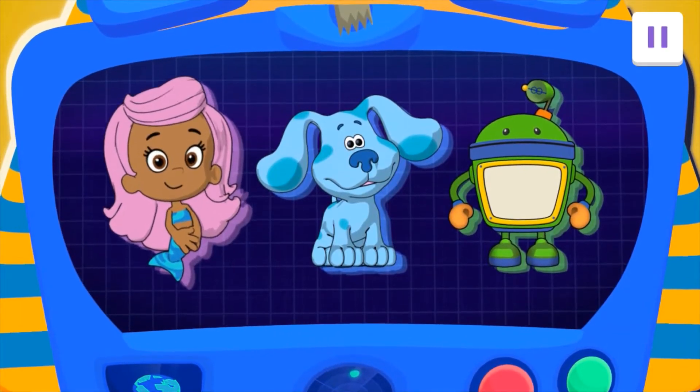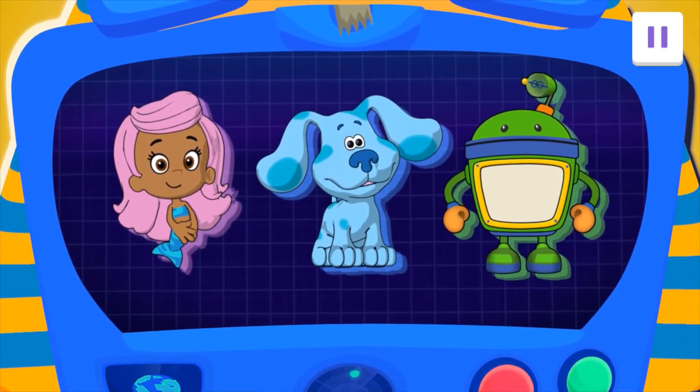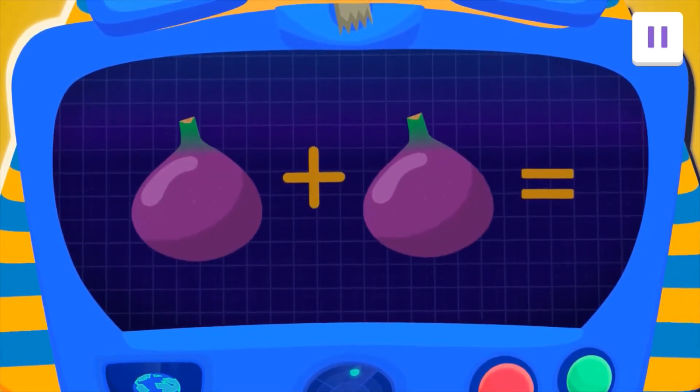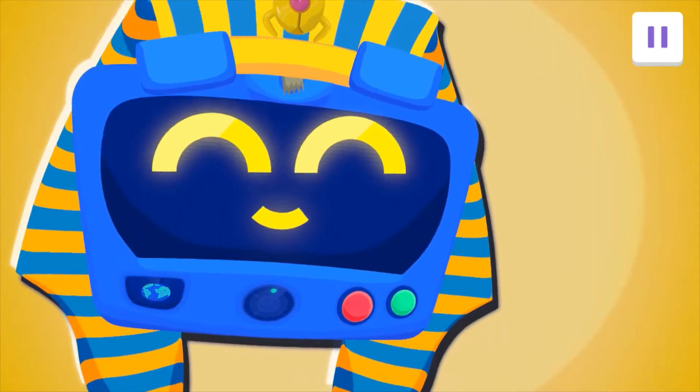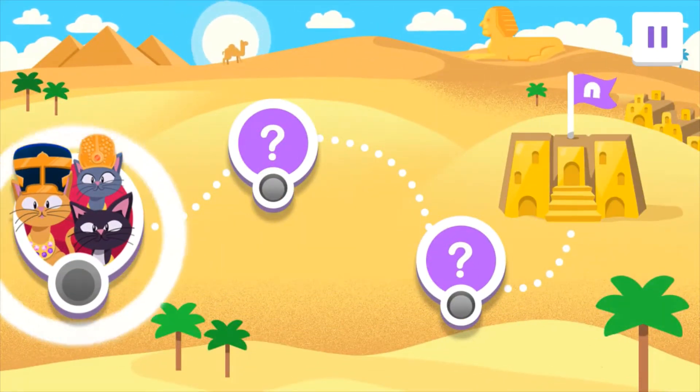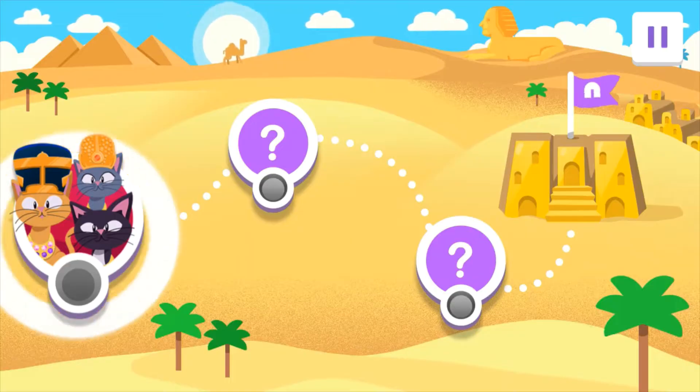There's no time to lose! You'll need to use your amazing addition skills to complete this mission. I know you can do it. The Pharaoh's kitties want to dress up for the party. Let's add some sparkle to their collars. Tap on the cats to get started.